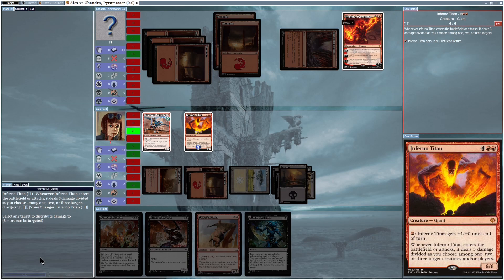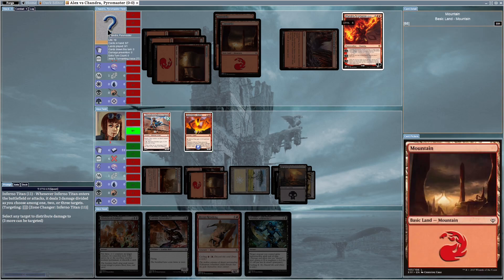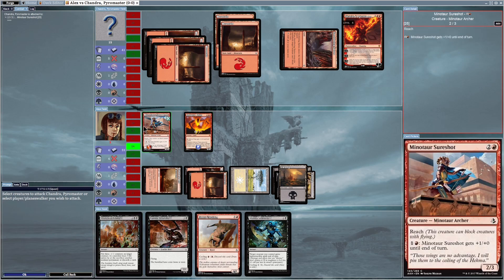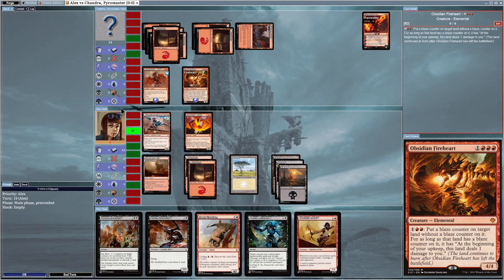When Inferno Titan gets summoned, as stated on the card: whenever Inferno Titan enters the battlefield or attacks, it deals three damage divided as you choose among one, two, or three target creatures and/or players. Since my opponent has no creatures I want to target, I'll just direct all three damage to him as the player. He goes from 18 to 15 life. Now in the attack stage — Inferno Titan can't attack yet because I just summoned him this turn, so he has summoning sickness. I'll attack with Minotaur Sure Shot. He then summons Avatar of Fury and Obsidian Fireheart — this looks strong.